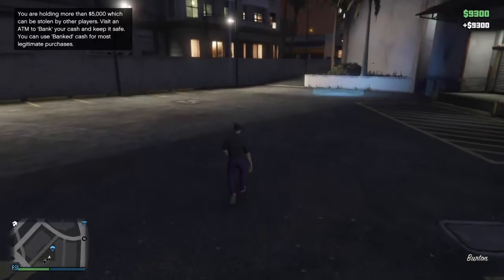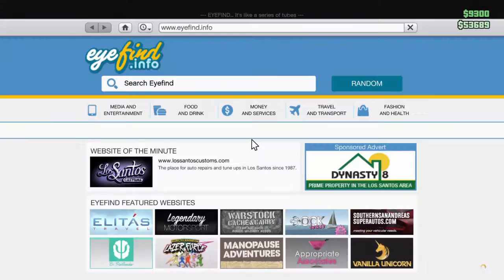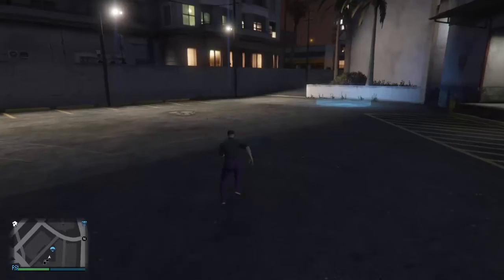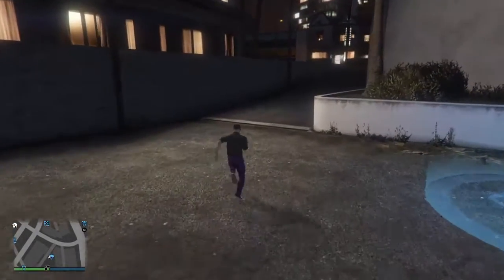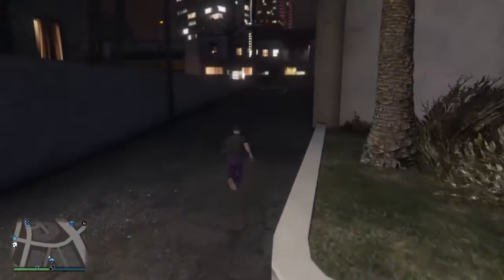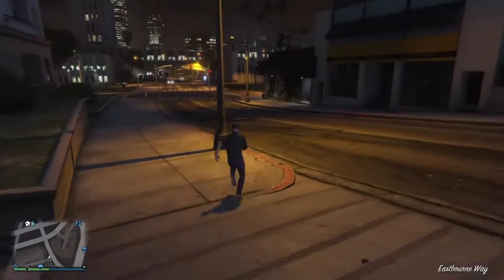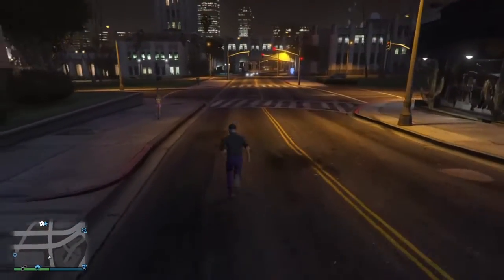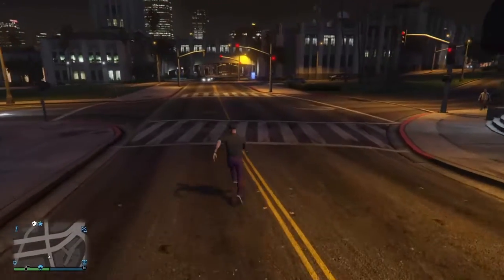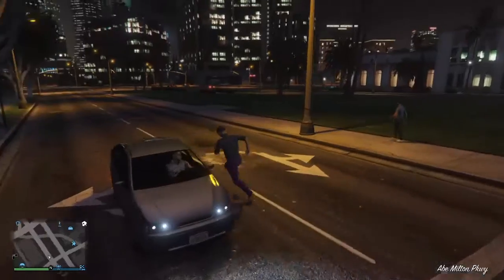That means you're going to make about $4,300 each time you sell this car. It's a quick and easy glitch, and it also bypasses the 40-minute wait for selling another car, because you bought this car so you can sell it right after another. I'm just going to show you guys that you don't have to wait — going to get a Rebel from my garage.